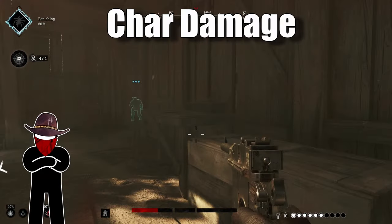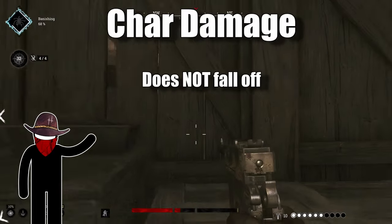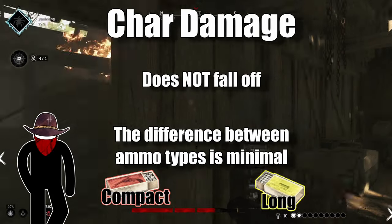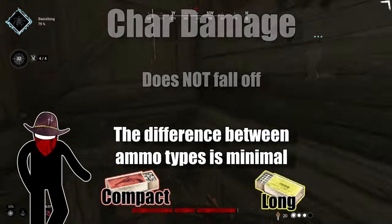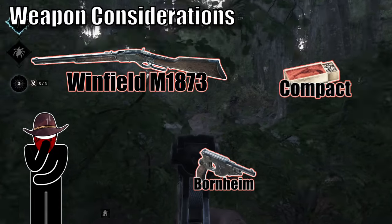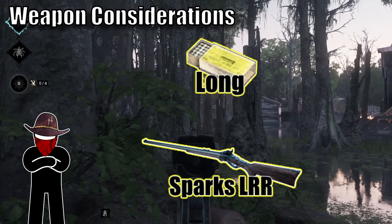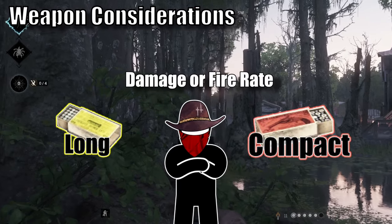Charred damage does not decrease over distance once you're outside the ignite range, and the burn damage difference between compact ammo and long ammo is minimal at best. On one hand, if you're hoping to ignite people, that gives you a reason to consider a compact ammo with a higher fire rate. But charring people's health also lets you take good advantage of the extra damage on long ammo, especially something like the Sparks. Your target only needs to be missing one HP for the Sparks to one-shot kill before damage drop-off, so consider which priority best fits your playstyle.